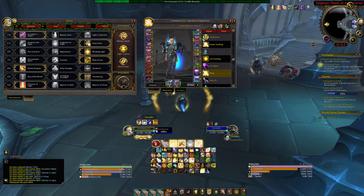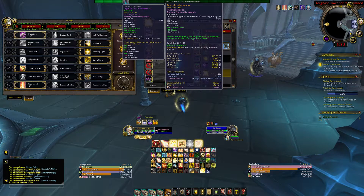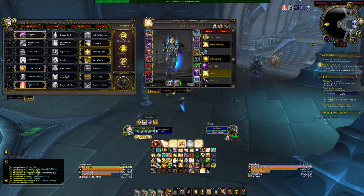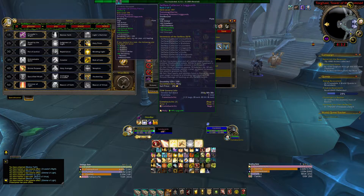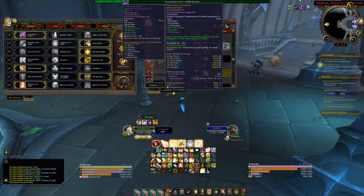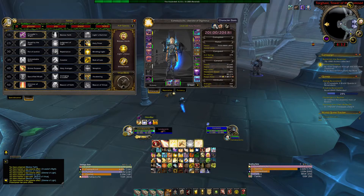The other legendary that I like is the Retribution Legendary. This one is good for when you're stuck in combat. If you stack haste and stack this, I understand if you go with Shock Barrier you want to run these two pretty much. But if you want to go for a straight haste build to put out a lot of damage, you want to go with Relentless Inquisitioner.